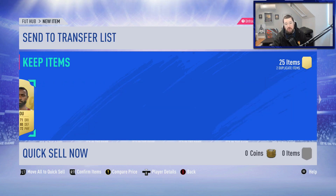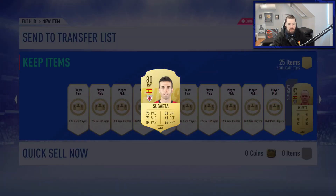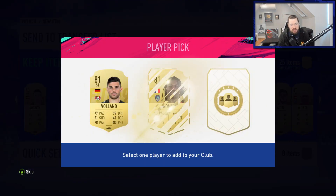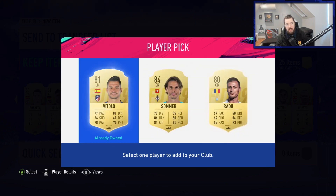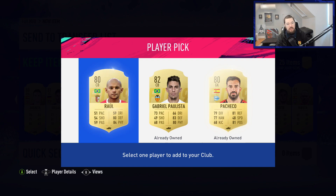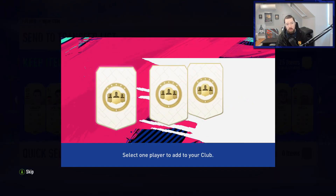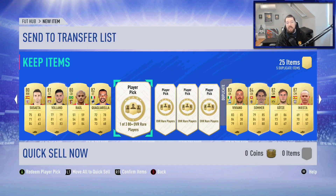We move on to the next player pick and there's nothing in that one. I'll take Nkulu just because I don't have him in the club already. I think that's us halfway through - we're 14 in now. Nothing major, I think is fair to say. Iniesta and Bonucci as walkouts, two man of the match cards, no FUT Birthday cards just yet. I might build and do more because I really, really, really want to hit a FUT Birthday card out of one of these packs. I've seen people get literally three FUT Birthday options as their picks. I just want one. I've got seven left - come on, hit me with one FUT Birthday card EA. One big card.